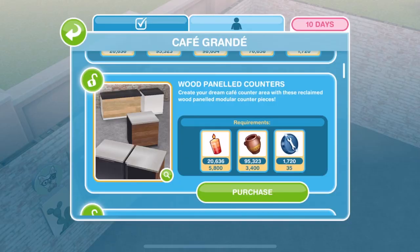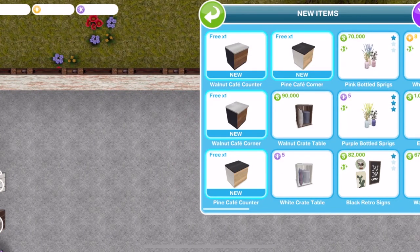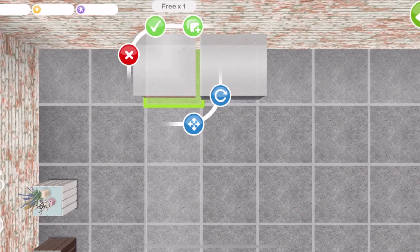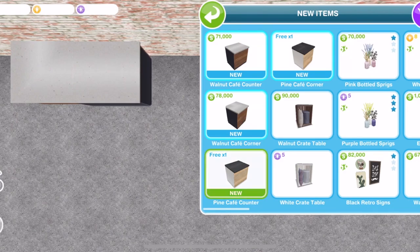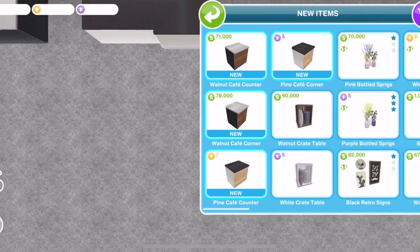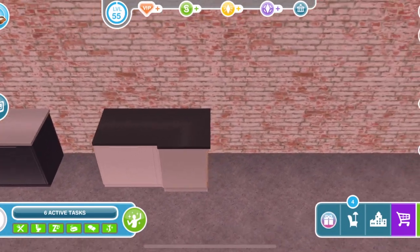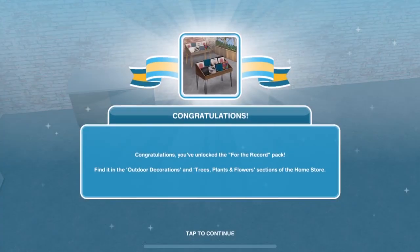The next prize is the Wood Panelled Counters. We get two different colours — walnut and pine — with a straight finish and a corner version. They are really nice. I think the walnut, definitely for me — I love that walnut finish — really, really nice.